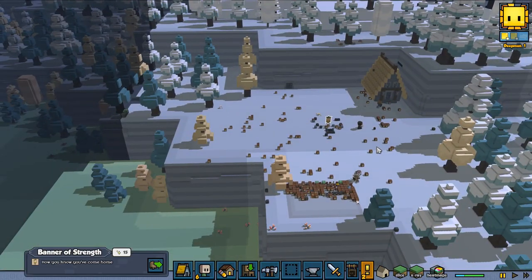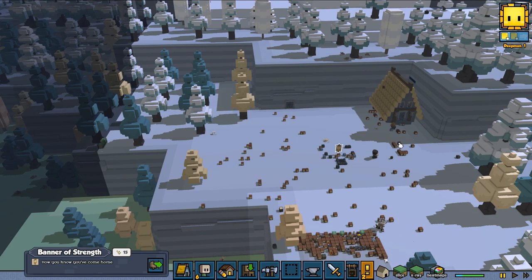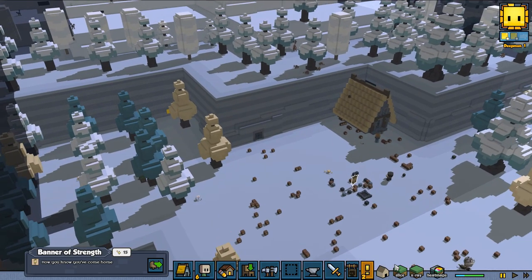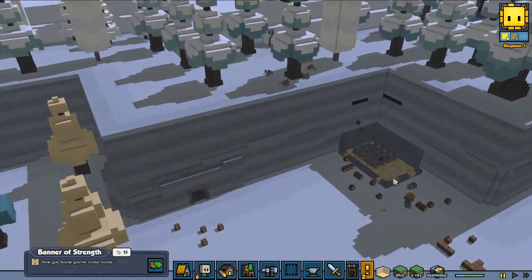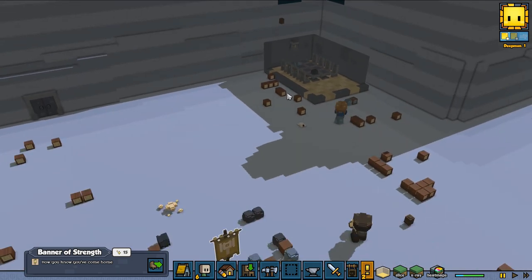We are going to expand — we are going to build a big stair upstairs, that's one goal. We also need to get a blacksmith up and running. We got our masonry and we got our nice looking dining hall.